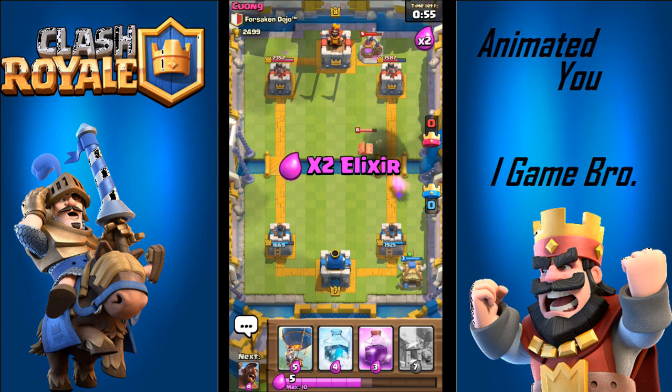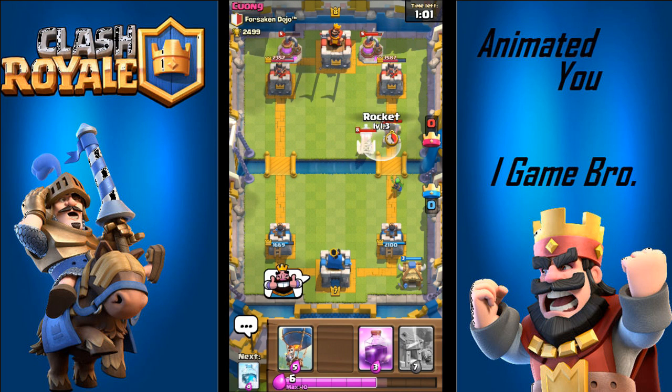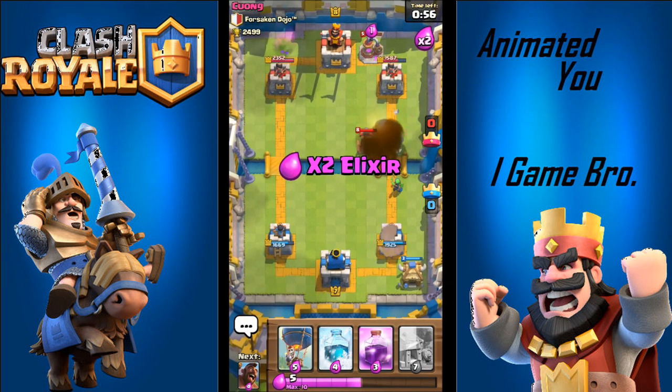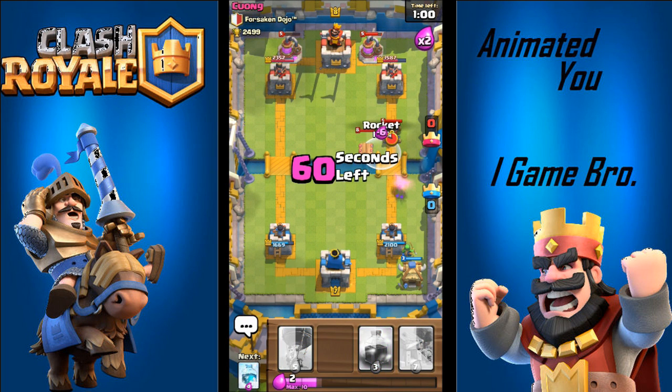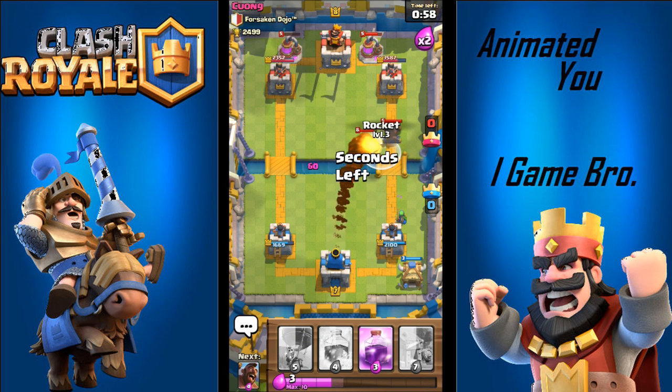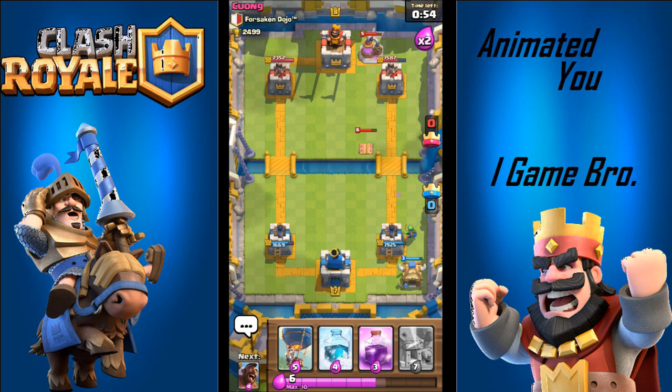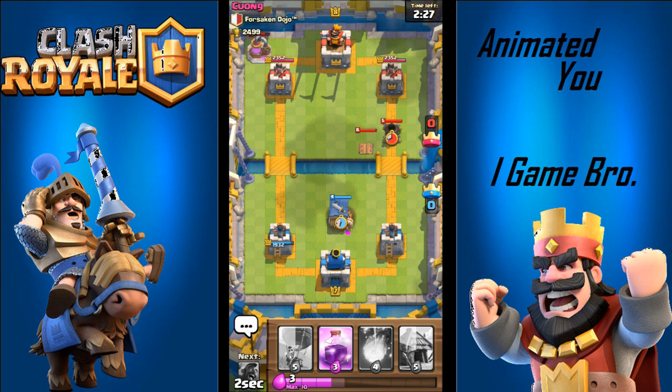The next way is to use a card like a fireball or a rocket on the section where they're placing the mortar down. They'll probably have a tesla and other stuff around there, and if you fireball or rocket all that, it should take it out fairly quickly or at least take quite a bit of health down and decrease the damage the mortar would do at full health.